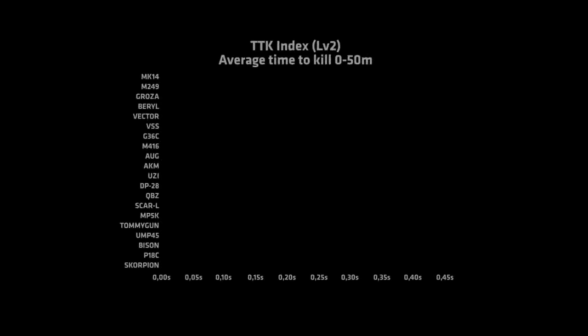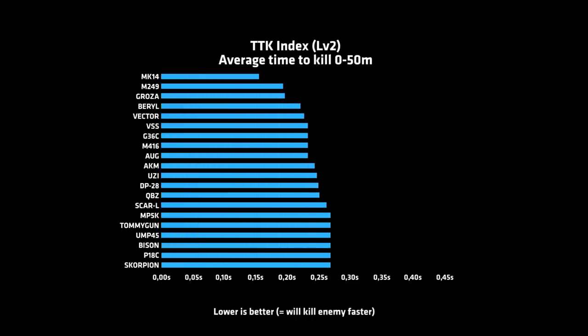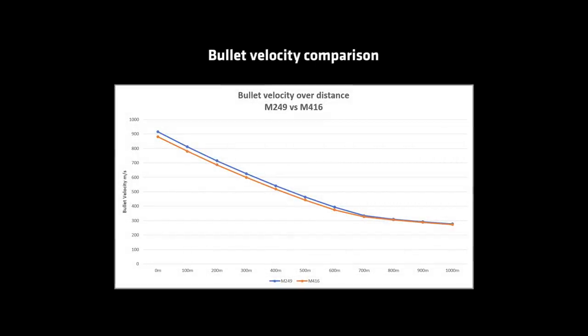The first bullets of the M249 are laser accurate and incredibly deadly. The M249 will in a straight-up duel beat all full-auto weapons in the game, with the exception of the MK14, which is significantly more difficult to control and only has 20 bullets in an extended mag. The initial bullet velocity of the M249 is 915 meters per second — the second fastest of any full-auto weapon in the game, only beaten by the AUG which has a bullet velocity of 940 meters per second. The M416 has an initial bullet velocity of 880 meters per second.